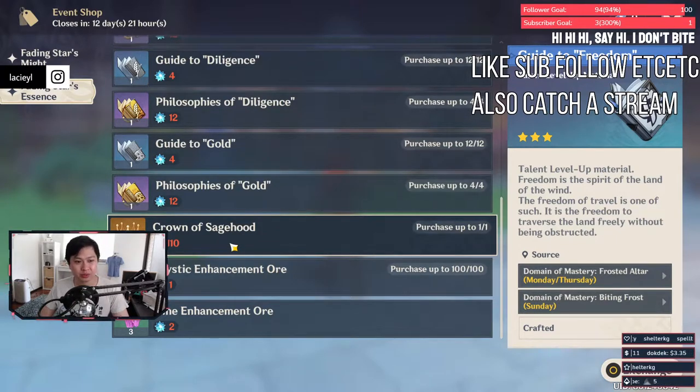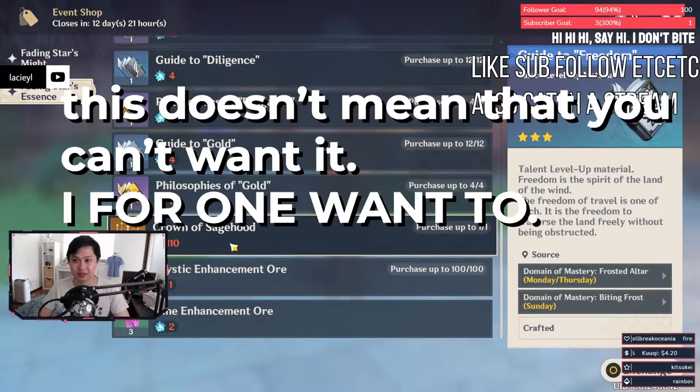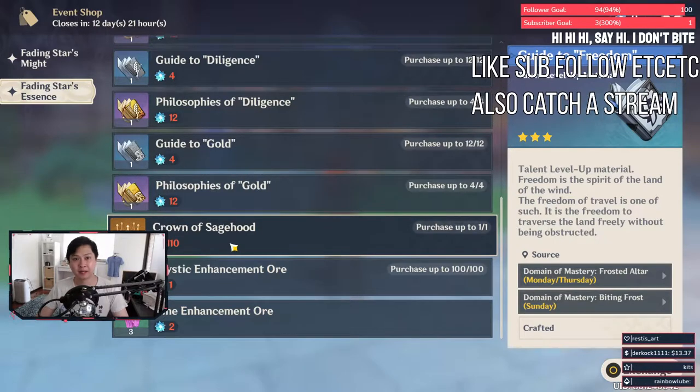I don't think you'll need fully maxed characters for end game content. End game content right now is abyss and that's kind of it. A lot of people have cleared the abyss with just four-star characters, level 80, and level 80 weapons, with level six talents.